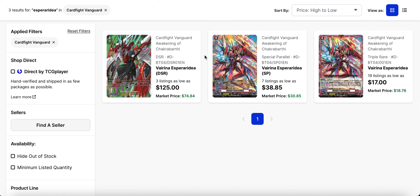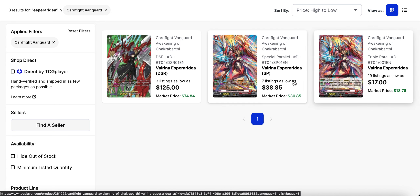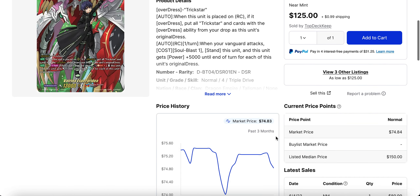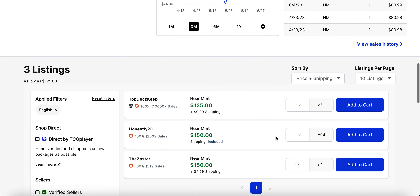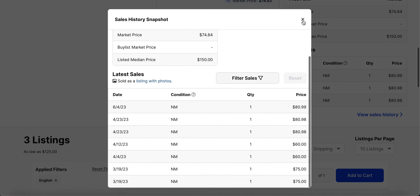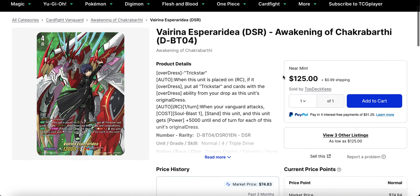Esparadia was also featured in the Griffo Ghila deck as many players anticipated. It didn't do much for the prices — they're all still about the same. For the DSR, buying it around eighty has been pretty common, and listings are over a hundred dollars, but nobody has actually bought them that high. The last sell on this one was also over a month ago, so I wouldn't anticipate too much movement on this despite the showing, since it was long anticipated.